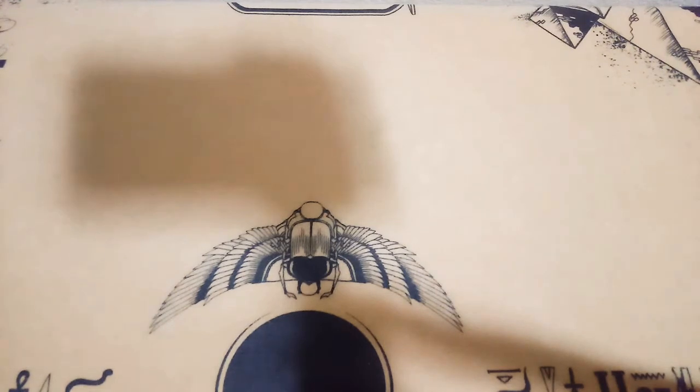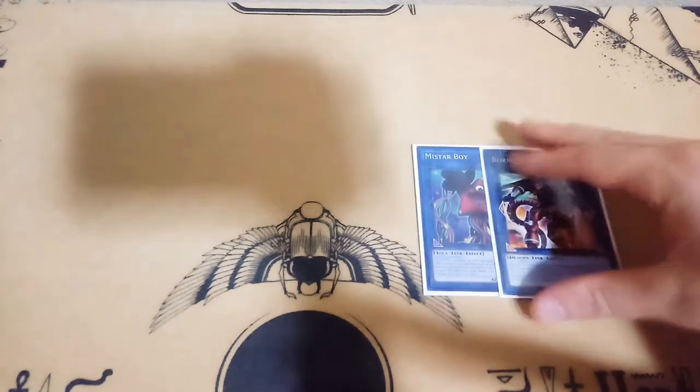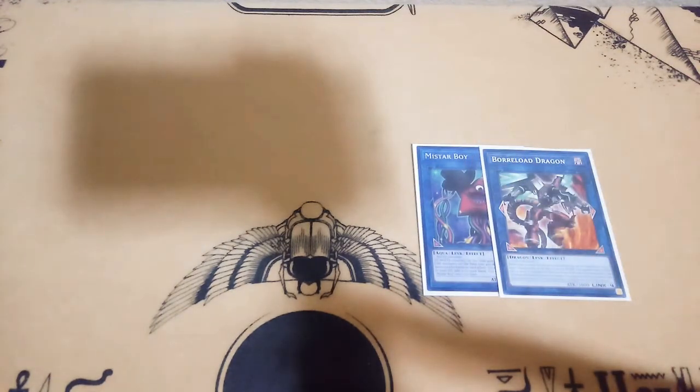Moving on to the links — the link engine is very small right now but it's going to get bigger. I have Isolde and Borrelload. This may seem a little bit weird, and I would agree — the deck is still being worked on, still coming along. If you guys have any suggestions down below in the comments, please let me know. It will help out a great deal.